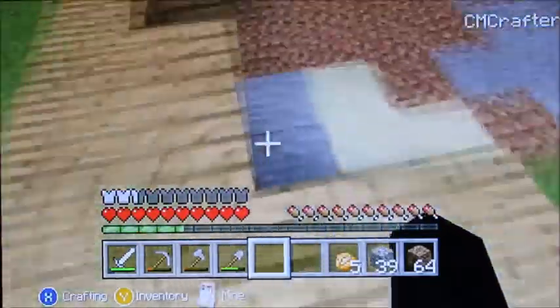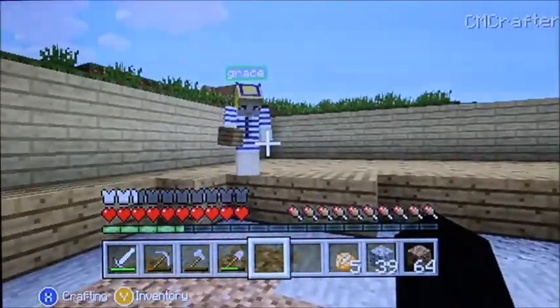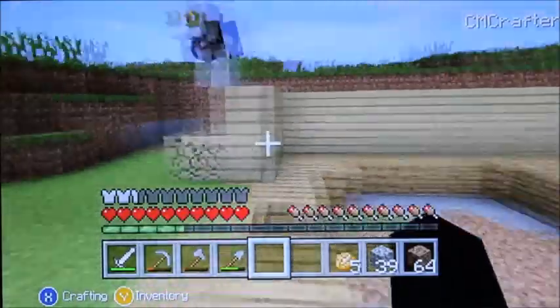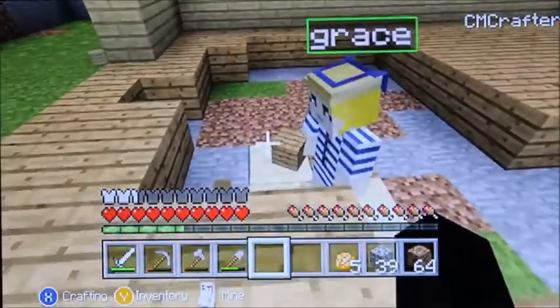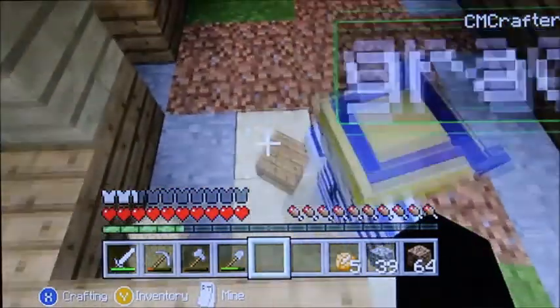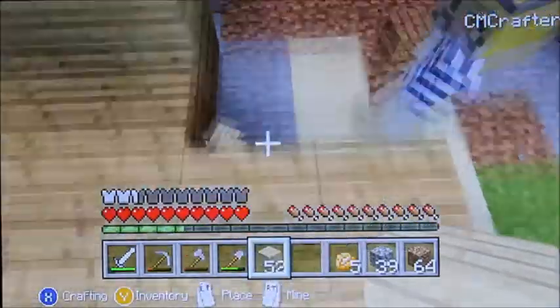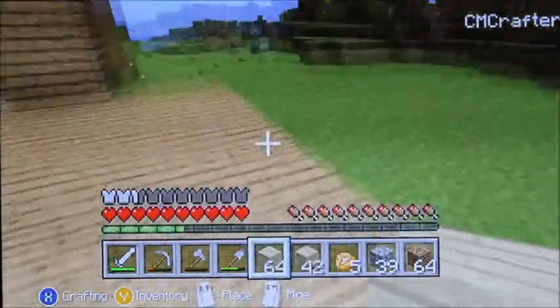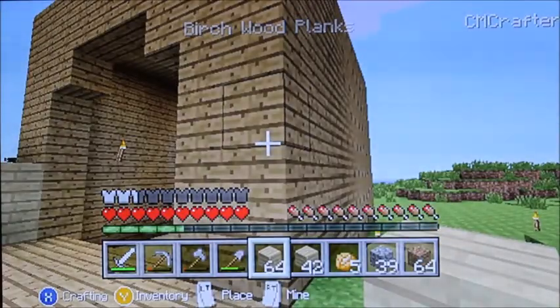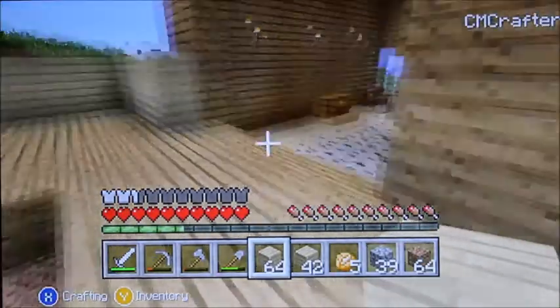Does everybody have any oak wood so I can do the floor? I have one. I'm doing the floor. I don't have any birch because I gave it all to Oscar. I gave Grace some too. I gave you loads — you got two stacks of birch. Grace, I gave you loads of plain wood. You made it all into planks in the crafting table, I think.